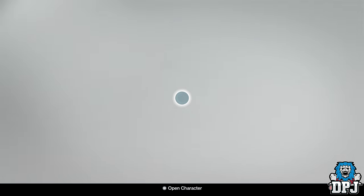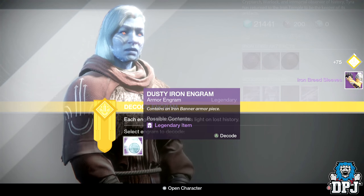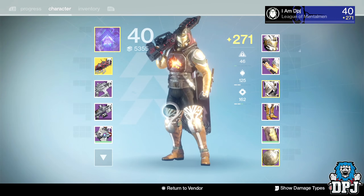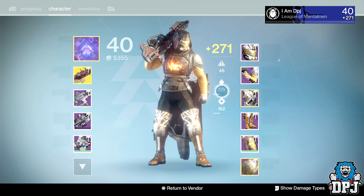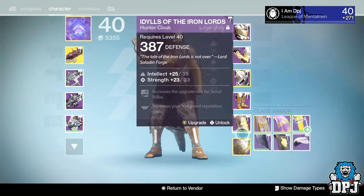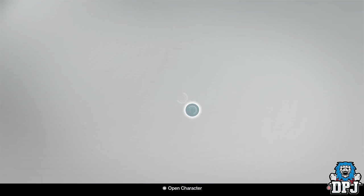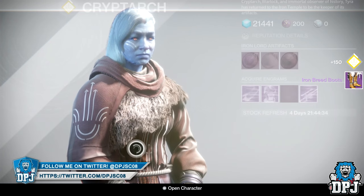I've got five left. I don't really want to be purchasing anymore if I can get what I want. Let's go - I've got the Iron Breed Mask, Iron Breed Sleeves, and the Iron Breed Boots - look at those boots, big! So all I need now is the chest piece and the class item. I've got that old school class item already which I'll keep. I need the chest - please stop giving me boots.